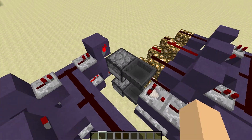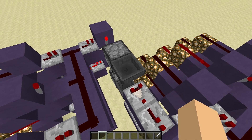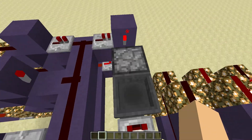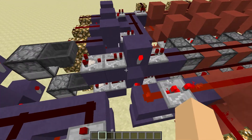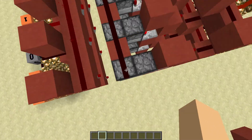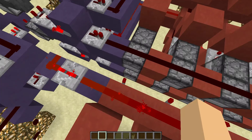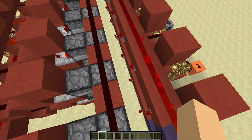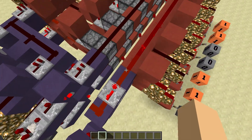That just flashes on. If you watch a repeater in this area here when we put this on, it's going to flash momentarily and produce a one-tick pulse. That one-tick pulse first goes through this line here and resets all the RS NOR latches, completely getting rid of all existing data ready to accept new data. That happens in a tick, just before this other line over here.